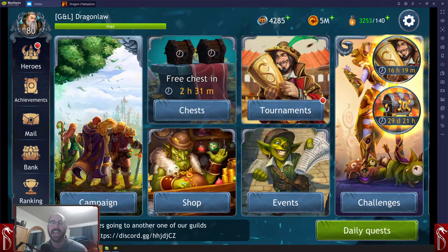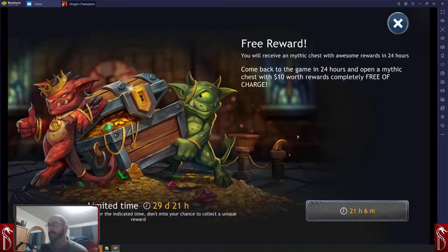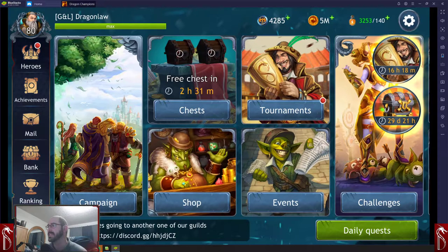The winter days have come, and we have a lot of really cool stuff. We showed you my first initial impressions on the test account. Today, some pretty big milestones — I hit level 80, as you can see up here. I've got the level 80 pack, going to do some farming. I've got the new free reward that is coming: come back within 24 hours of the game to open a mythic chest worth $10 completely free of charge. It's going to be really cool, so we're going to see that pack.